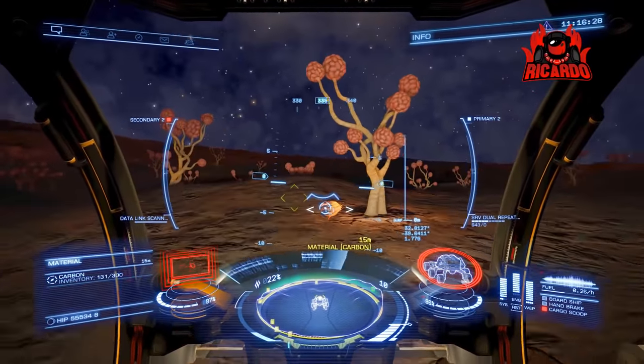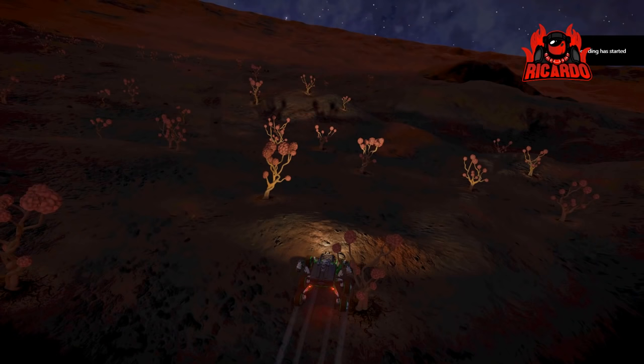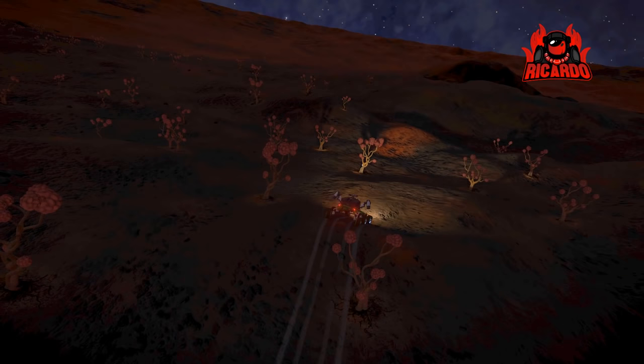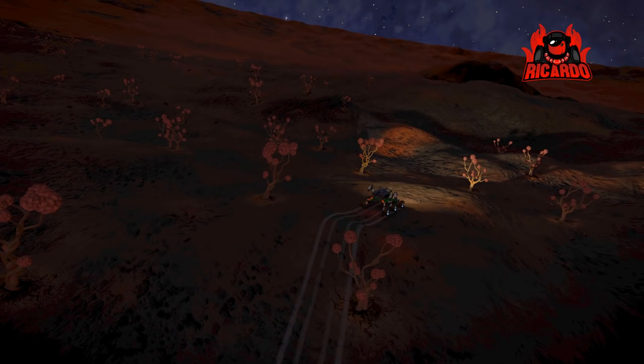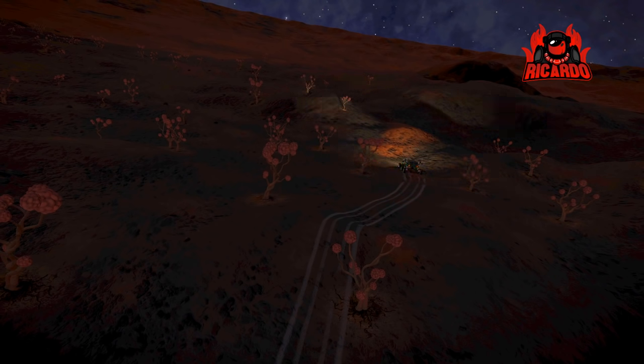Brain trees are generally found on planets between 200 and 500K in temperature, just outside those ejecta craters. The ejecta craters have these huge lines emanating out showing the impact of whatever hit them.